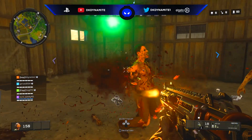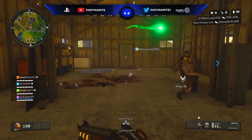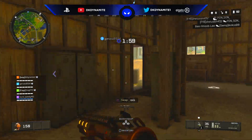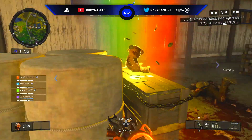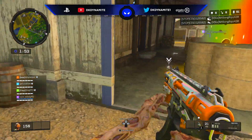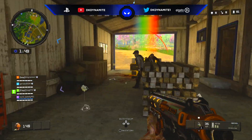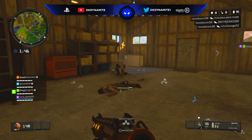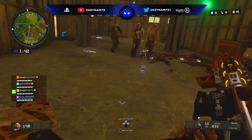Thanks to the recent update they've added in a new rainbow mystery box easter egg which can be found at any of the mystery box locations around the map, including the new areas added with the recent operation. They've also added new box locations at the white barn, the red barn, and some other areas around the farm — which is a pretty cool throwback to Farm from Black Ops 2.